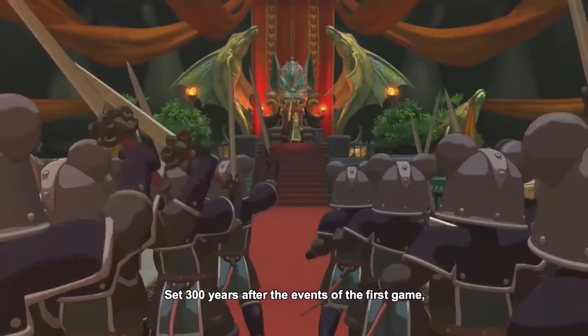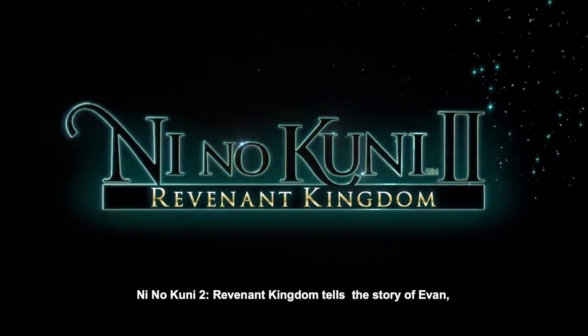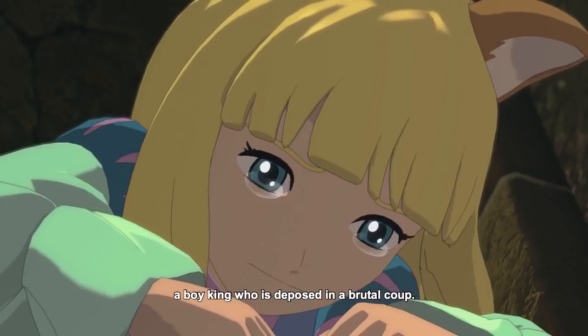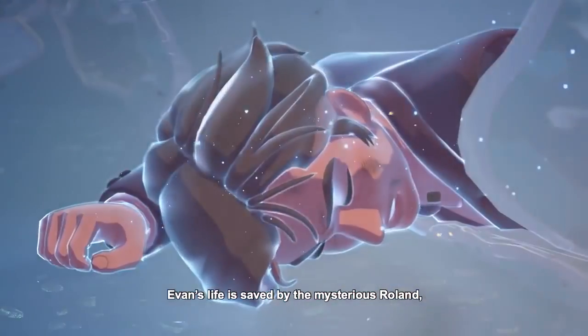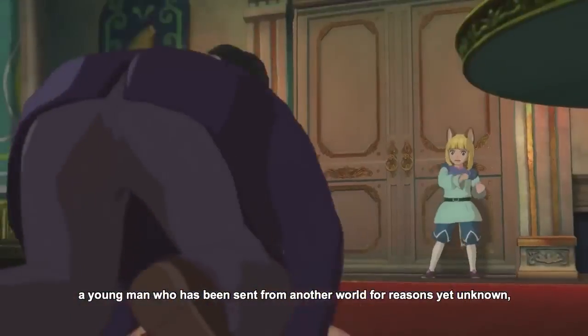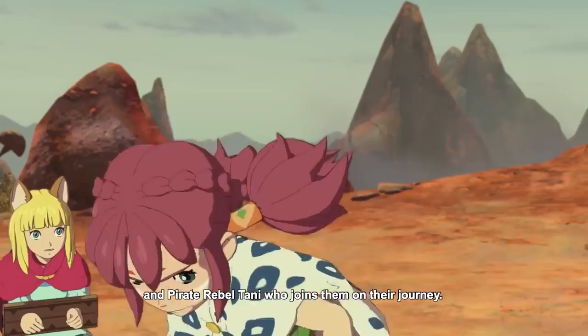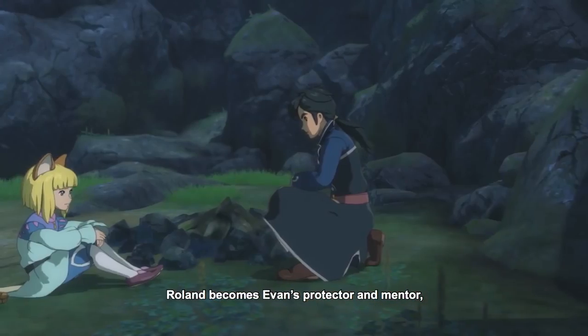Set 300 years after the events of the first game, Ni No Kuni 2 Revenant Kingdom tells the story of Evan, a boy king who is deposed in a brutal coup. Evan's life is saved by the mysterious Roland, a young man who has been sent from another world for reasons yet unknown, and pirate rebel Tani who joins them on their journey. Roland becomes Evan's protector and mentor.